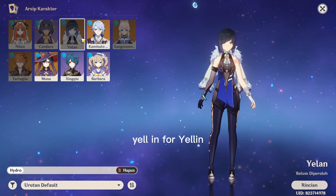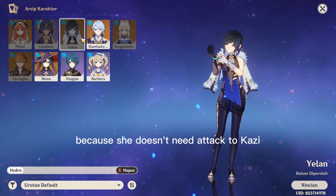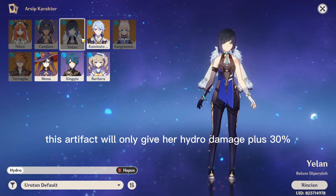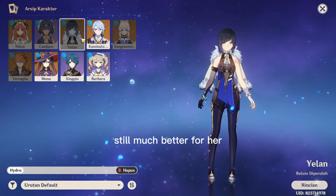Yellen. For Yellen, it seems really not recommended because she doesn't need Attack to boost her Burst Damage and Charged Attack Damage. This Artifact will only give her Hydro Damage +30%. The Emblem Artifact set is still much better for her.